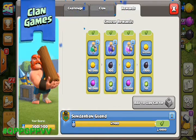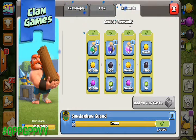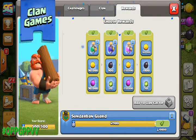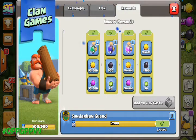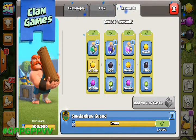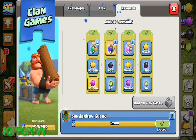Every tier has four types of rewards. The first tier has a potion, 90,000 gold, and 90,000 elixir — you can select only one from the first tier. The second tier also has three types of rewards.